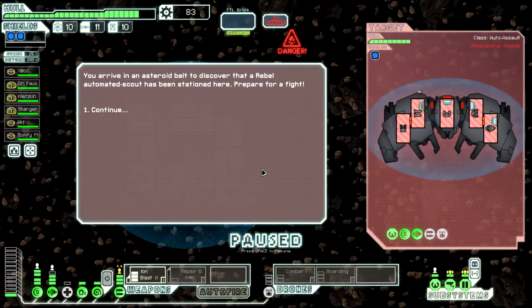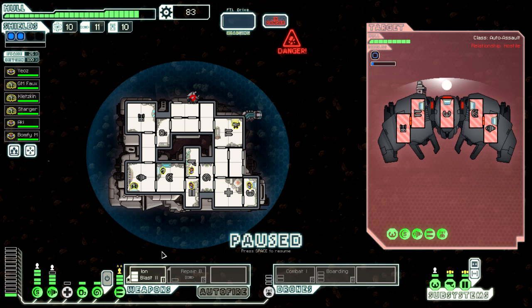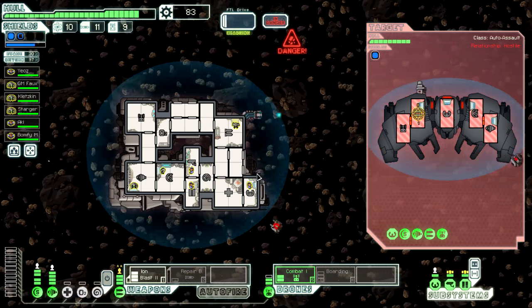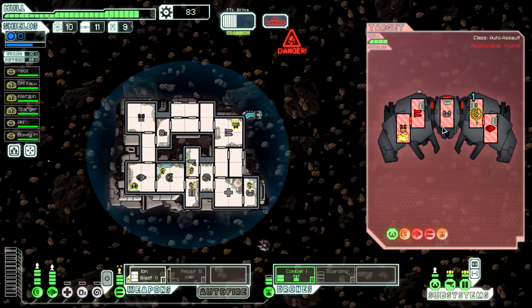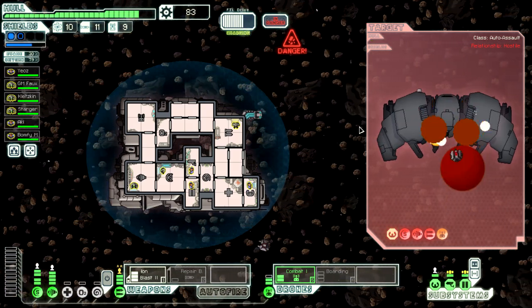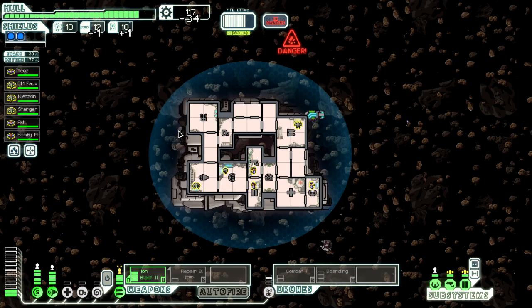We only have 10 fuel, and we're in an asteroid field with one of these automated guys. Let's pause quickly. We can't use mind control so we're going to put that on dodge, take our oxygen offline, and target their weapons - they've got drones and a missile. We'll bring out the combat drone. Their weapons are down - let's now put that on shields. Their weapons look like they're off for good, and this has quickly become a one-sided battle. 34 scrap and a drone part - not bad.